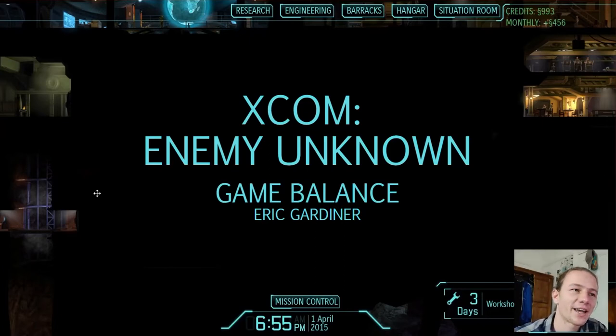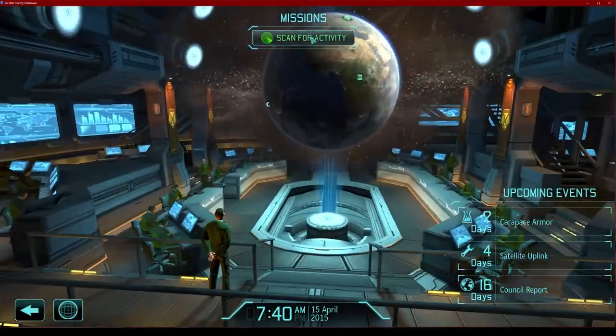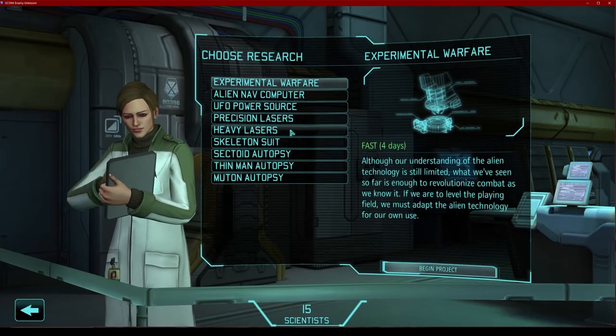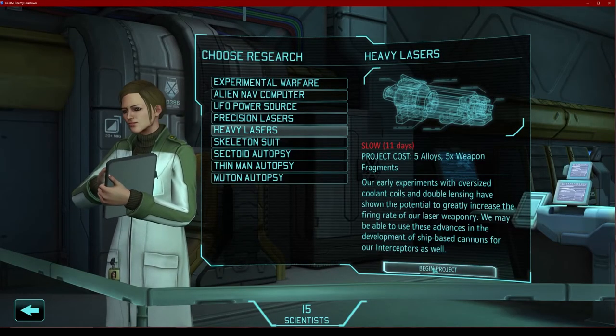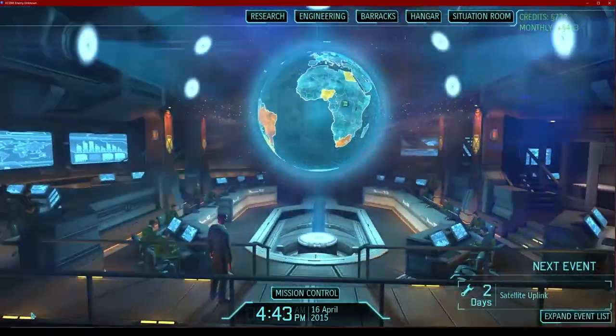Hello everyone, my name is Eric and today I will be presenting on the game XCOM Enemy Unknown under the topic of game balance. XCOM Enemy Unknown is a strategy game produced in 2012 and set in 2015. The player acts as the commander of a tactical response organization, tasked with managing an underground military-style base, as well as directing units in turn-based combat missions against computer-controlled alien invaders.